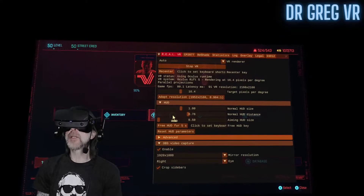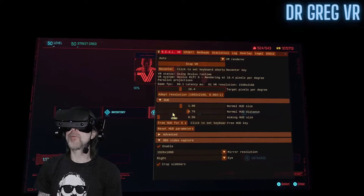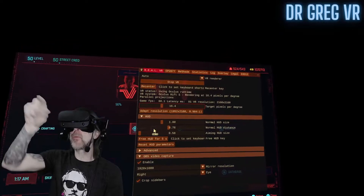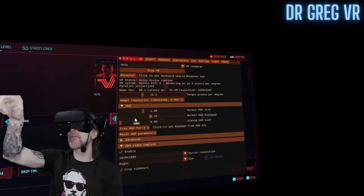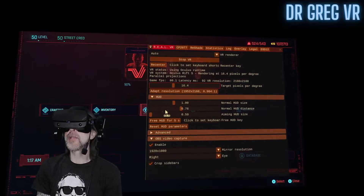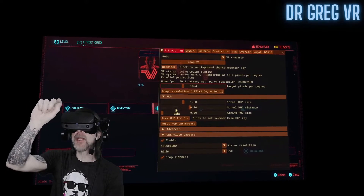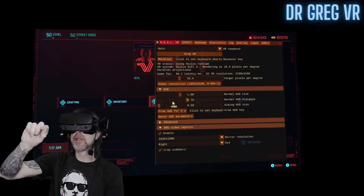If you go up here and look right above where I just highlighted — see where it says game frames per second — mine says latency at 80.1 right now, and it's bouncing around back there at 92 VR resolution. That's the resolution I set the settings at. If you notice this is dropping down, like if it's capped where it says 80 frames per second or 80.1 and it says 60 there, it's capped and it's that weird NVIDIA thing.